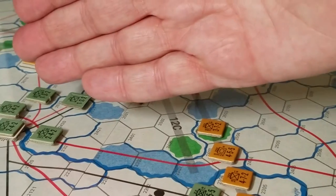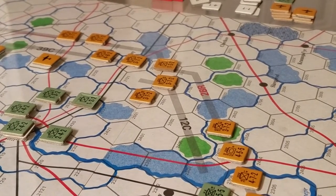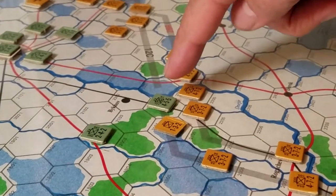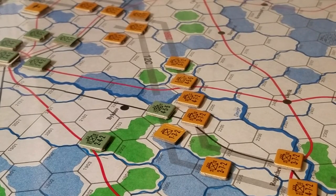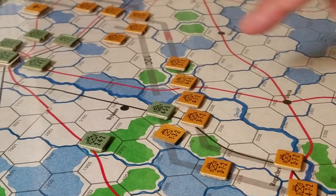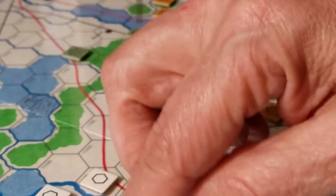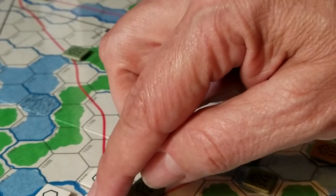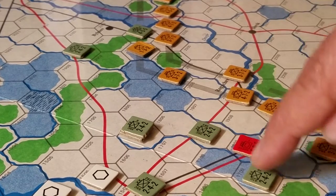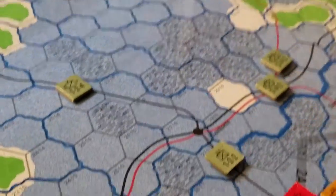In Mogilev, I've pulled everybody back toward the city and I'm going to try to use the Dnieper River as a primary defensive line. It's very thin here. I took a bit of a beating, so we're at risk in this area of these Soviet forces pushing up the road and enveloping Mogilev, or hooking around and wrapping up all the boys that will eventually be in Bobruisk. There was a mini breakthrough here, but we've managed to slow that down.